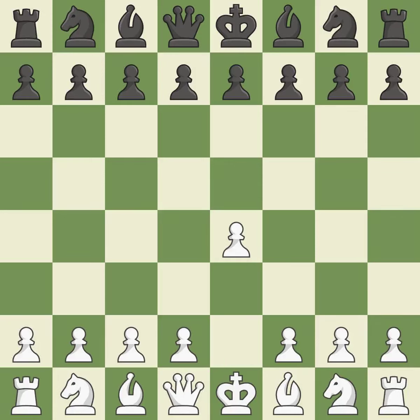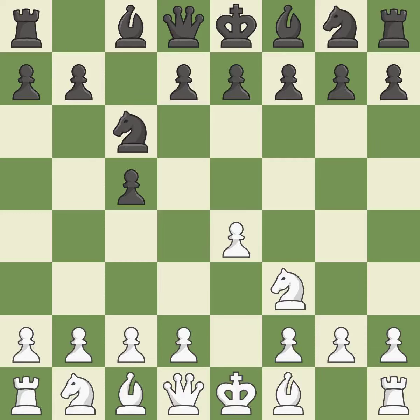Sharp games are frequently the result of starting with the king's pawn, since it dominates the center and frees up the bishop and queen on the light squares. The C pawn in the Sicilian Defense controls the D4 square. NF3 moves the knight toward the center in anticipation of a pawn push on D4, where it will be ready to retake the piece if black captures on D4. D4 offers to trade a center pawn for the C5 pawn in exchange for more control of the center and quick development.